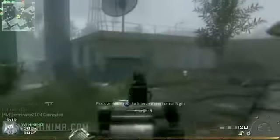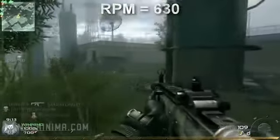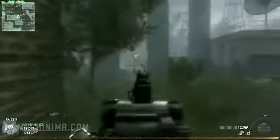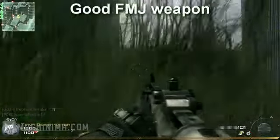Last up today is the SCAR-H. The SCAR does 40 to 30 damage per shot and shoots rather slow at 630 RPM. The SCAR does, however, have very low recoil and excellent iron sights — they're so good I tend to think less of people that need sights on this weapon. The SCAR also has an abnormal amount of penetration to its rounds and is a good candidate for FMJ.